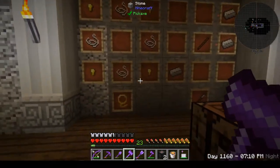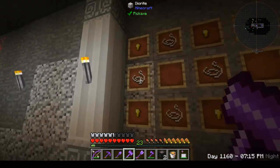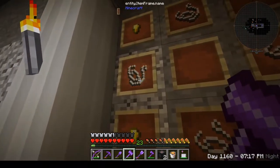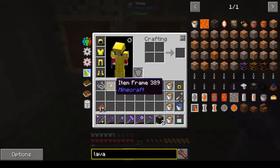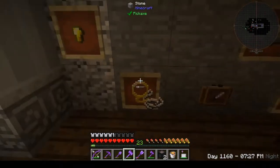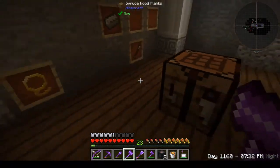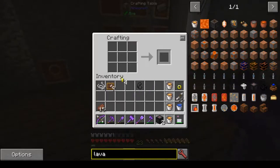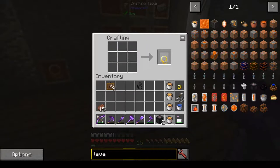Here I'm showing you just crafting recipes and then we'll craft one. You need four gold nuggets and four string. Four in the corners. There you go, golden lasso.